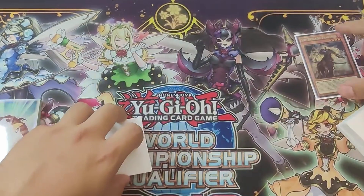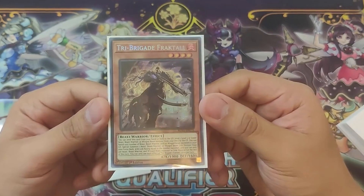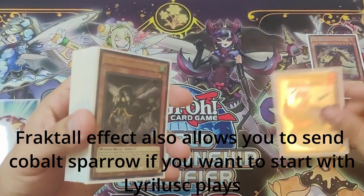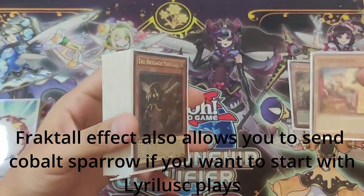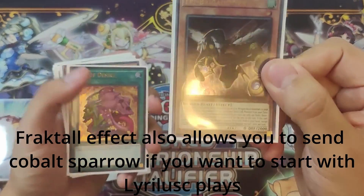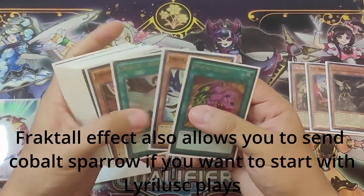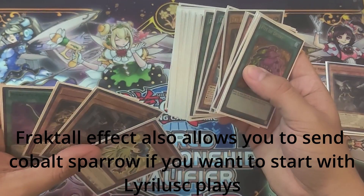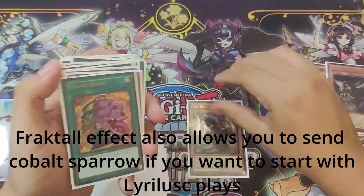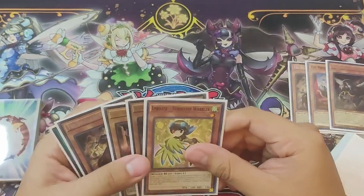We're going to activate the Fractal from our hand. Fractal has an effect that if this card is sent from the hand or field to the graveyard, you can send one Level 3 or lower Beast, Beast-Warrior, or Winged Beast monster from your deck to the graveyard. So we're going to start filling up our graveyard. We're going to send the Tri Brigade Kit to the graveyard. Kit, when sent to the graveyard, lets you send another Tri Brigade monster from your deck to the graveyard — another foolish burial for us. So we're going to send the Nerval. Nerval, when sent to the graveyard, lets you add a Tri Brigade monster from your deck to your hand. We already have the Warbler in our hand, so I think we just go ahead and get another Karas from here.